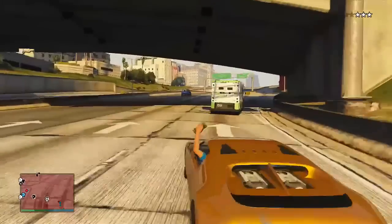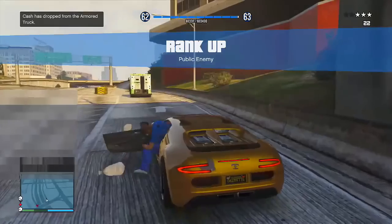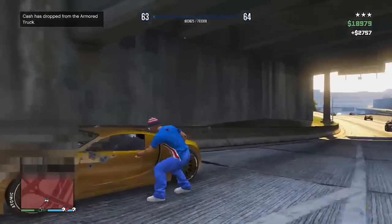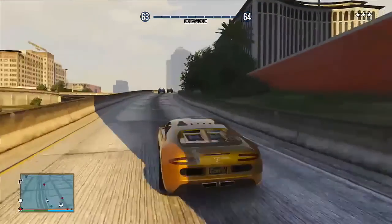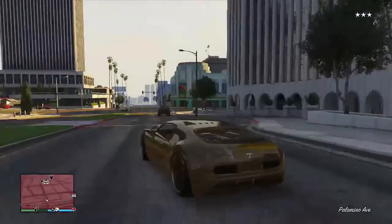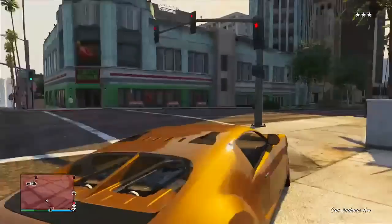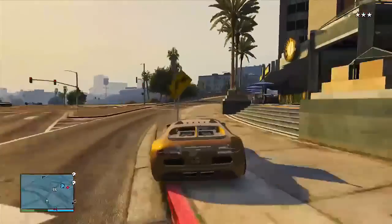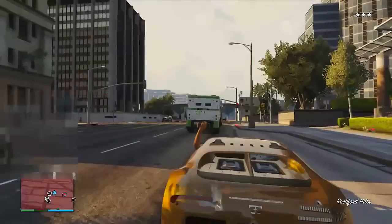When your friend enters his garage, it somehow glitches the game out so that every time you blow up the armored truck, it instantly respawns within 10 seconds. I have no idea how this works mechanically, but it does. As you can see, all you need to do is blow up the back of the armored truck, and another one spawns within 10 seconds. Repeat the process each time, gaining anywhere between $8,000 to $12,000 and 2,000 RP within 10 to 20 seconds every single time — and you can farm this forever.